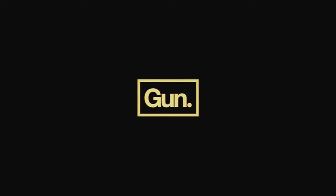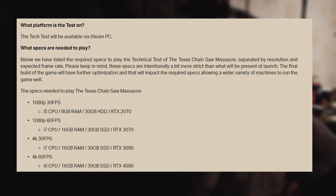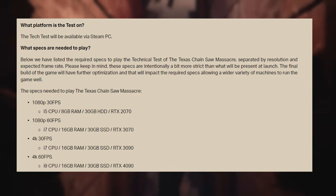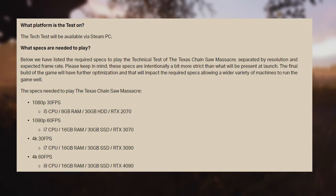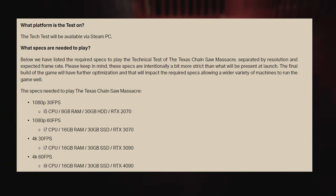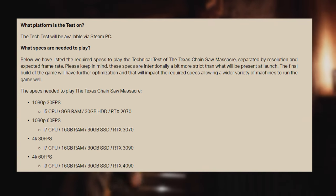Next up are the specs required to play the technical test at certain frame rates, and they're a bit extreme. The developers state: 'Below we have listed the required specs to play the technical test for Texas Chainsaw Massacre, separated by resolution and expected frame rate. Please keep in mind that these specs are intentionally a bit more strict than what would be present at launch — the final build will have further optimization.' So we've got an RTX 2070 for 1080p/30fps, RTX 3070 for 1080p/60fps, RTX 3090 for 4K/30fps, and an RTX 4090 for 4K/60fps. My specs are lower than all of these, so even if I get in I'm probably not going to get great performance.